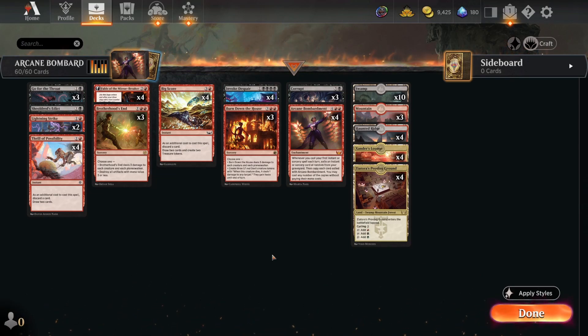The things you definitely need in this deck: four Big Score, four Arcane Bombardment, some number of Burn Down the House, some number of Invoke Despair. I really think Corrupt as a top-end finisher is a great idea, even though it looked bad at times when we drew too many Haunted Ridges and Mountains. You have 18 Swamps and 7 non-Swamps — over two-thirds of the lands are Swamps — so you should be casting Corrupts for five or six off your Arcane Bombardments on turns six through eight.